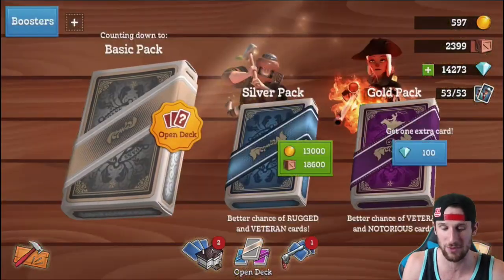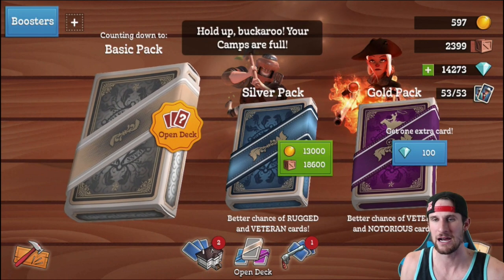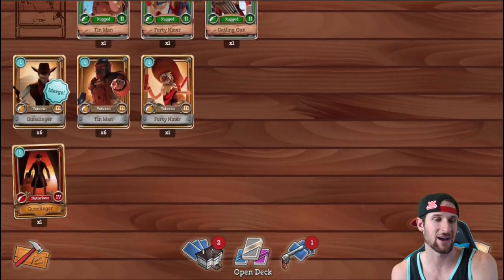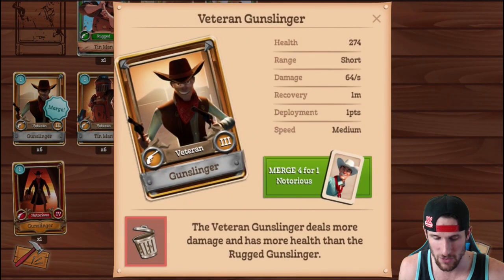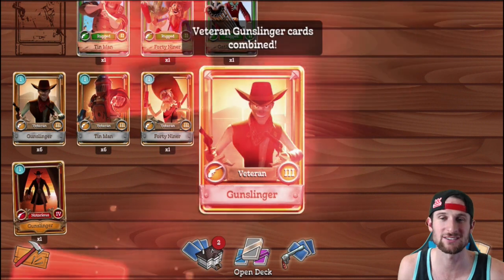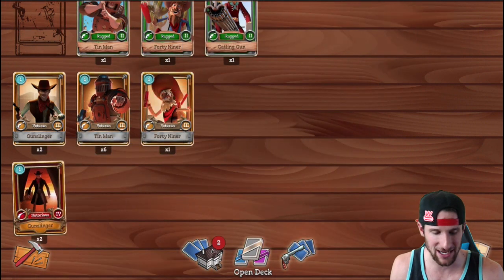One of the best parts about it is the deck opening system. You can always get basic packs - my camps are full right now - you can buy silver packs, and you can use diamonds to get gold packs. I just got a notorious gunslinger, which is ridiculous. I can actually merge four for one notorious - yes, I want to do that. We're gonna use those diamonds; you can merge four things together to get some epic guys.